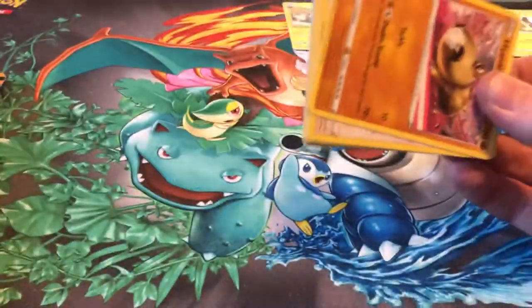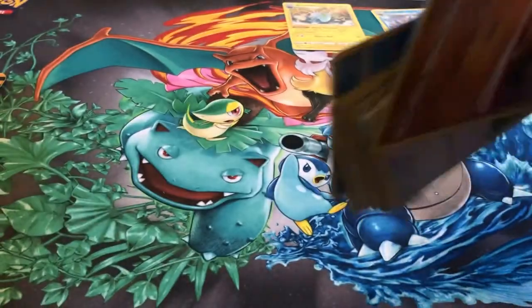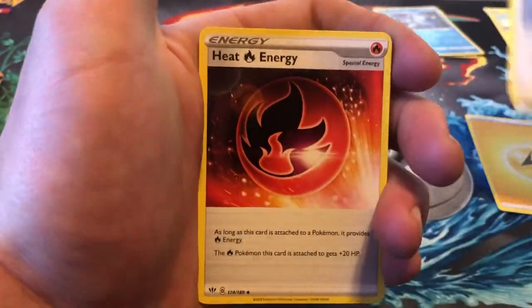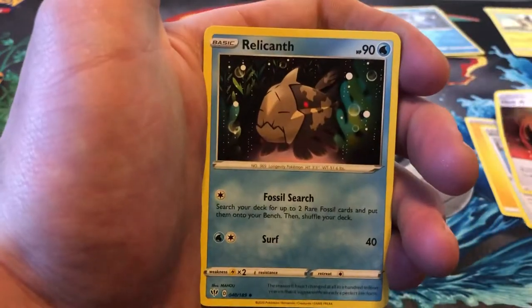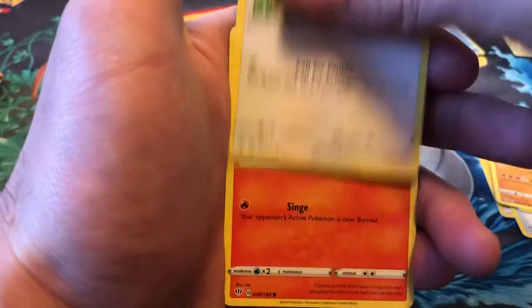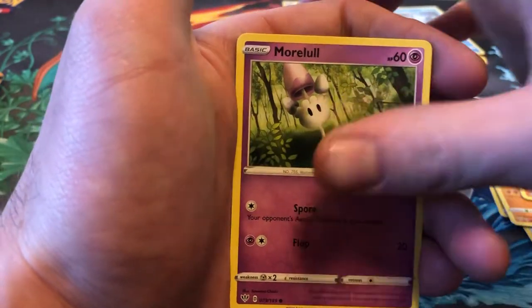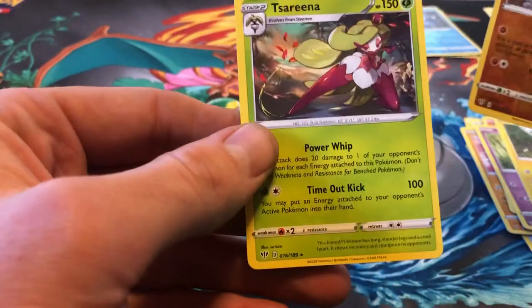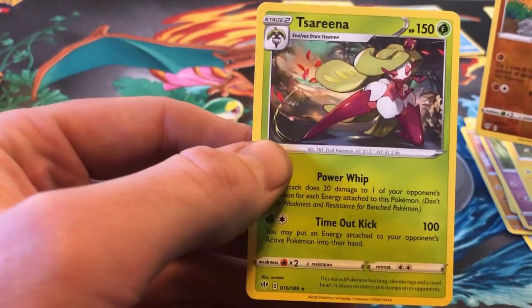Tough one. We got a code card. Lightning Energy, Billowing Smoke, Heat Energy, Relicanth, Hippopotas, Centrate, Larvesta, Morlul, Toxil. The reverse is a Dub Trio and the rare is a Serena.